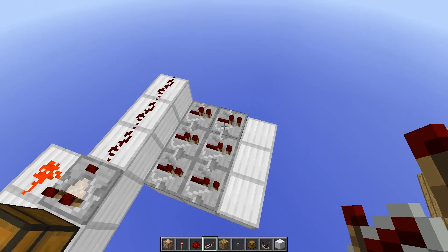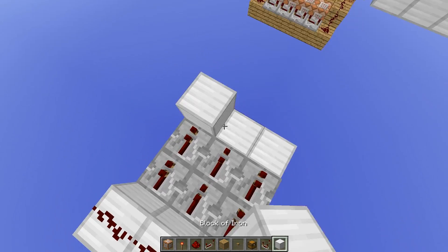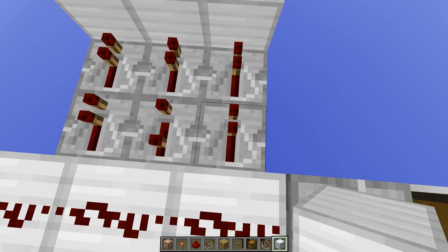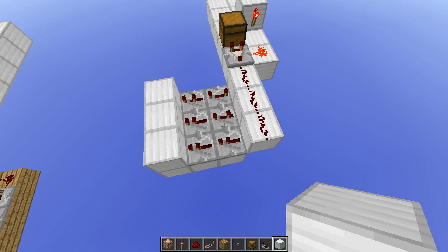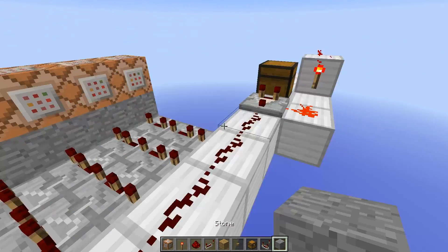In our case, three rows of repeaters are enough to increase the delay of the repeaters arriving at these blocks by two for every repeater. So if we want — if we have two more here, one, two, three, four more here — there has to be a delay of two ticks. Then we place our stone blocks at that position.